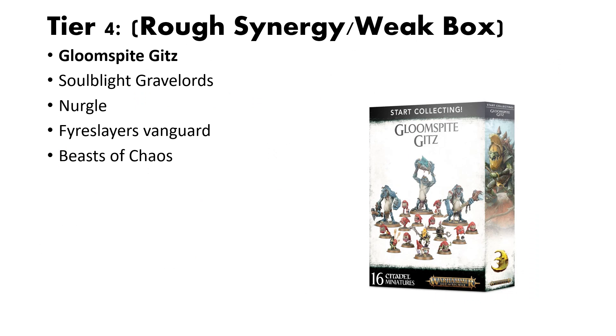First up in Tier 4, which I've categorized as rough synergy or a little bit weak in terms of the units you get in the box, we have the Gloomspite Gitz. Gloomspite Gitz is a little bit of an odd one because their army and their kind of squads like to stick together. Having Trogoths and Squigs in the same box is a little bit odd — whenever you're creating your army, you can really focus on the Squigs, but your Trogoths are going to be a little bit sidelined. Overall I think the Gloomspite Gitz box is a little bit weak.